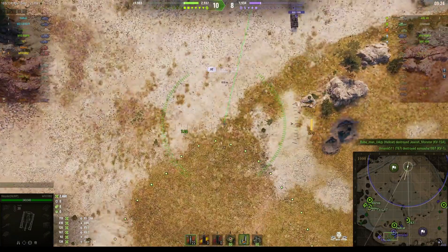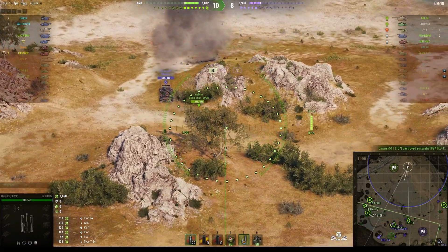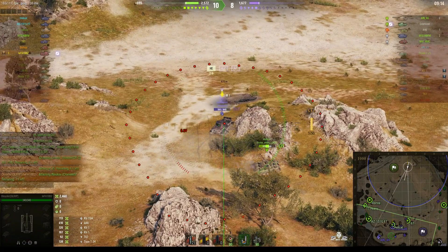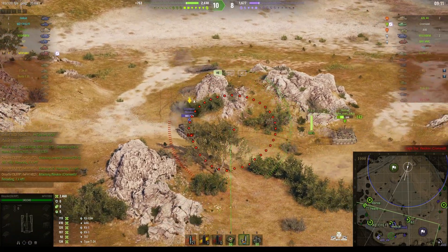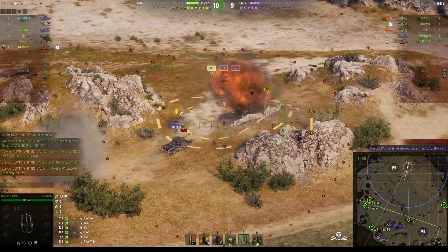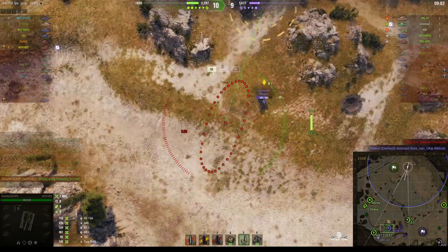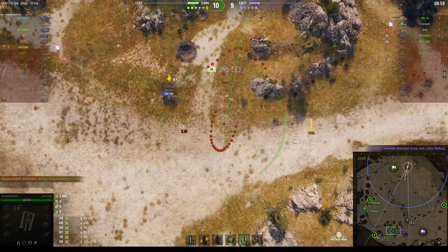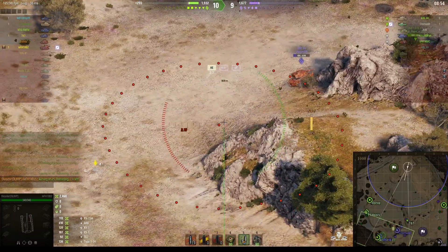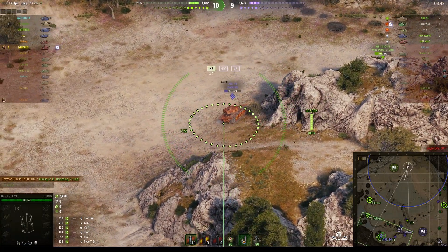We've only got two tank difference on the enemy now. That Cromwell looks like he's going after our Hellcat. Shot on him — he dodges that shell. Must have got warning that the shell was coming in, so instead of backing up, he pushed forward. And we've lost our Hellcat. That guy looks dangerous because he looks like he knows how to avoid shells. Rounds out, long flight time — didn't get that one.